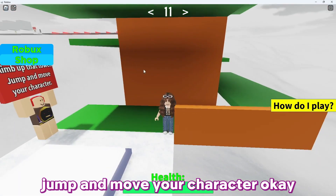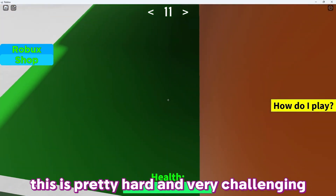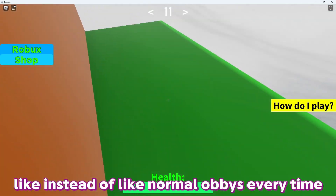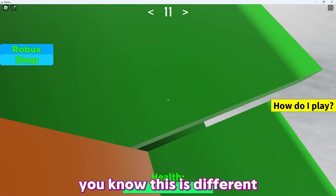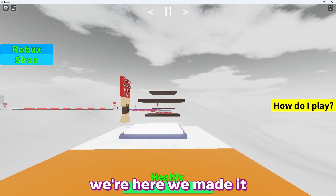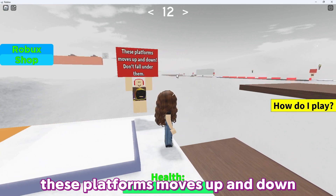Climb up the tower, jump and move your character. It's not working — this is pretty hard and very challenging. It's a different genre of obby, not like normal obbies. But we made it back! These platforms move up and down — don't fall under them.